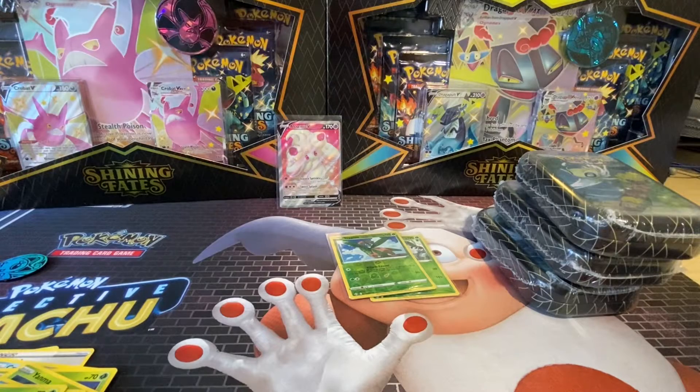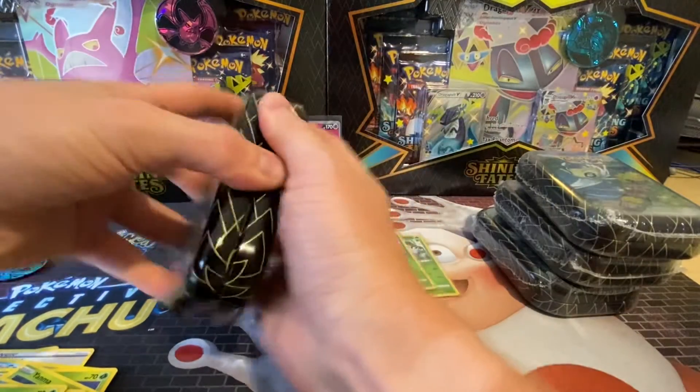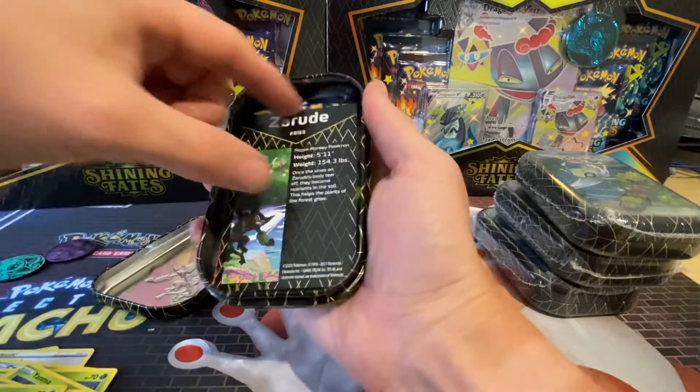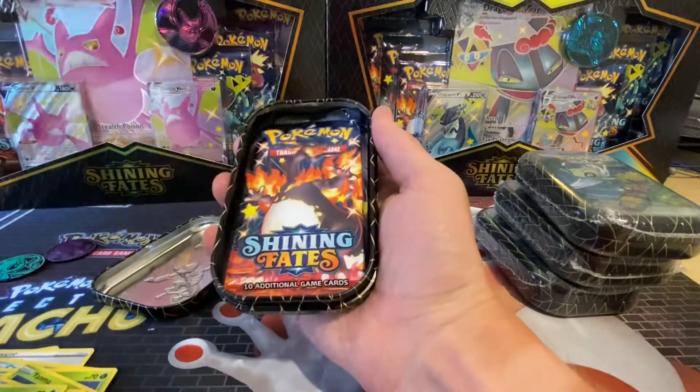Now we're onto the Zerud tin. If you've opened these tins before yourself, let me know if you've had a decent pull out of them. They were on offer — five tins for £45 pound sterling — so I thought it was good value. Got a Mewtwo coin. Got a Zerud artwork.